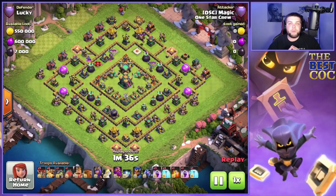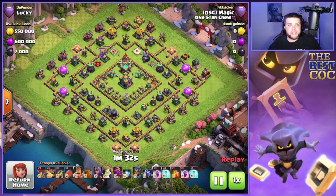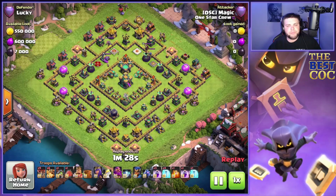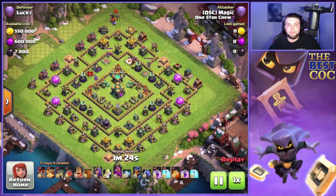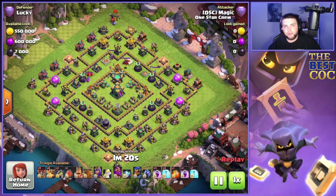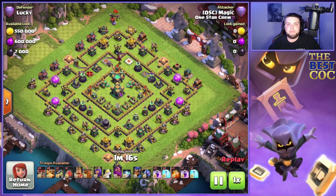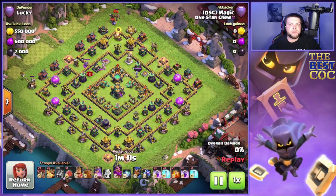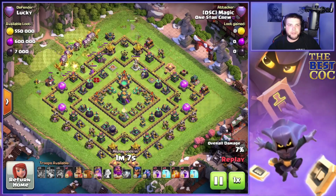We have five replays to cover today, starting with this first one on an anti-two-star base. One thing that's a little different in some of these attacks is we're actually using a flame flinger instead of the blimp and sending super dragons in for the town hall. Some of these bases have been built basically anti-super-dragons, anti-spam.